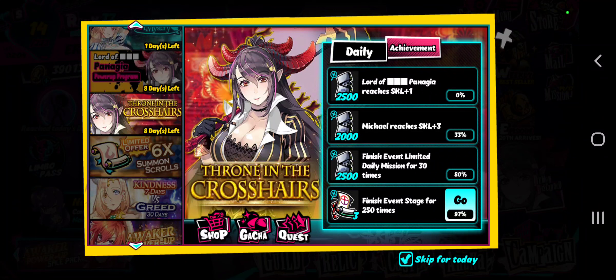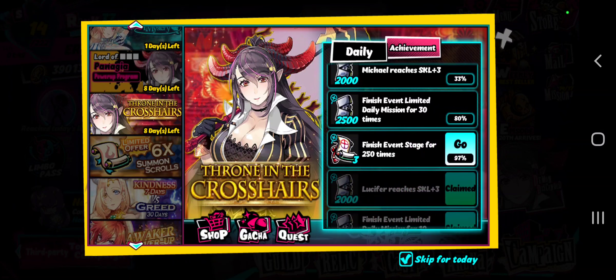Simple, very easy to achieve. Lord of Pangea skill plus 1 — if you get like 2 dupes, you get this unlocked. Michael skill plus 3 — again, 3 dupes. Finish the event 230 times, you get 25k. And then finish event stage 250 times and you get 3 scrolls, and the next will probably be 2 scrolls or whatever. It's just your simple stuff.